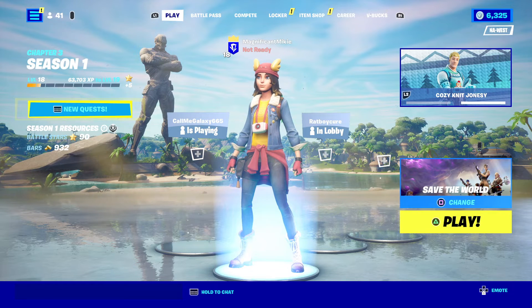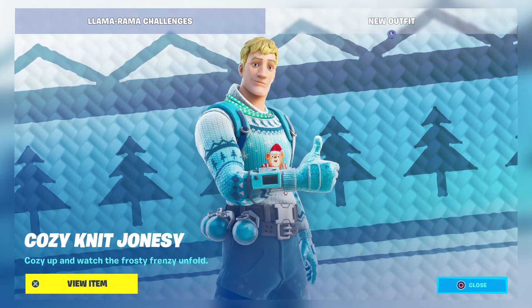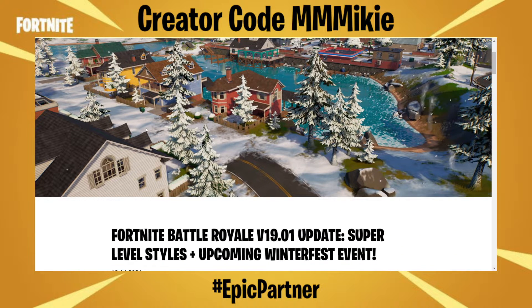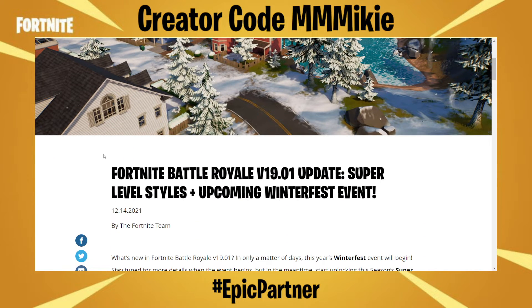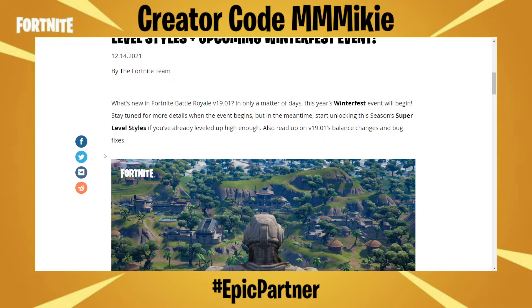The other piece of news today is the update we had — Fortnite Battle Royale version 19.01, featuring super level styles plus the upcoming Winterfest event. In only a matter of days, this year's Winterfest event will begin. Stay tuned for more details when the event begins, but in the meantime, start unlocking this season's super level styles if you've already leveled up high enough.